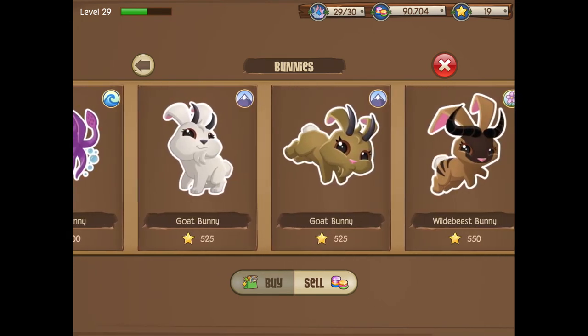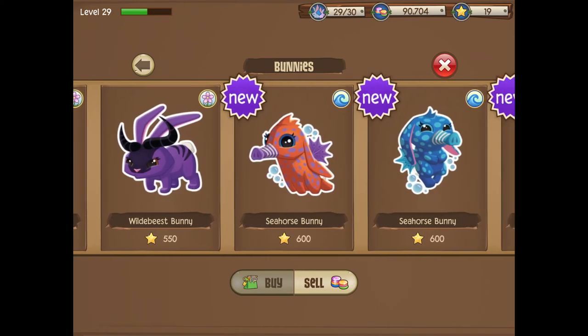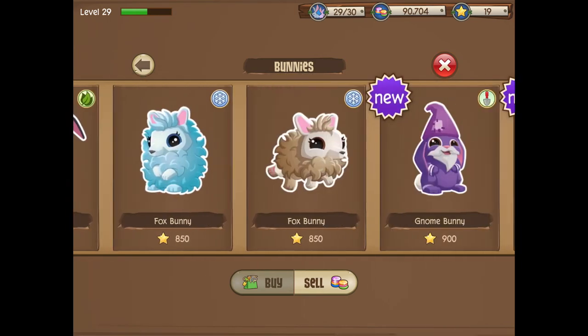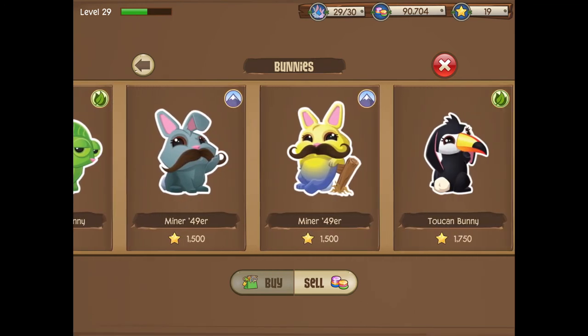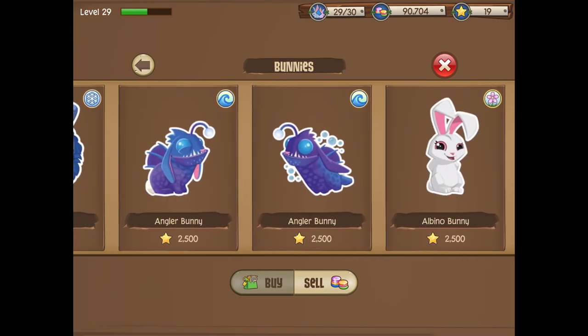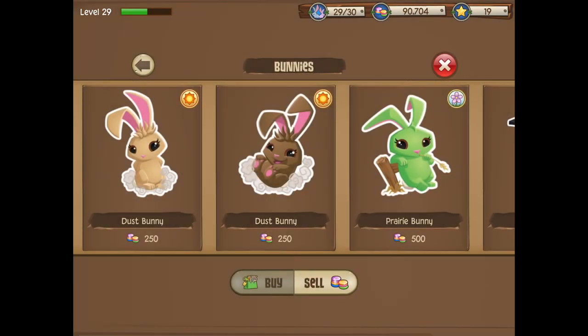The fifth mountain bunny is the dirt bunny — I do have a tutorial on this one as well. And then there's the Minor-49er, which is super rare. I don't think I've made a tutorial on this one. I don't recommend using it, but if you really want to then try it. That should be the last mountain bunny.